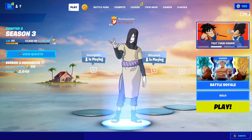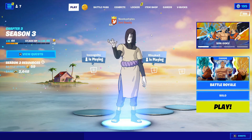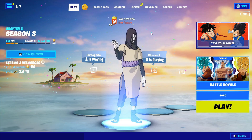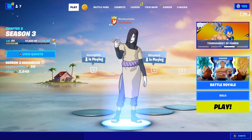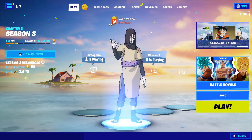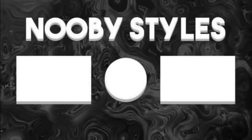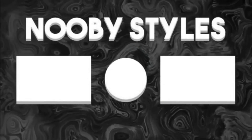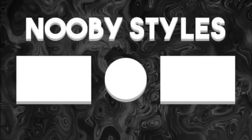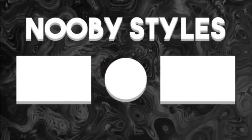Now after you do all that, go ahead and go on to Play. After you do all those things, all you guys can do is just wait until the Iron Chapitama resets. When the Iron Chapitama resets, you'd basically get yourself the Goku and Beerus bundle for absolutely free in Fortnite. So yeah, guys, that's it from me — I'll see you guys in my next video. Bye-bye.